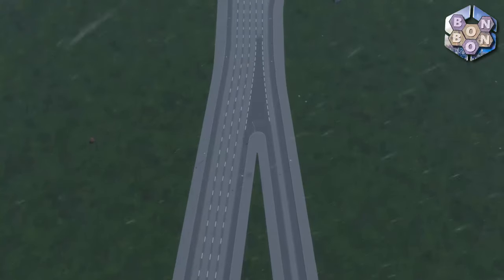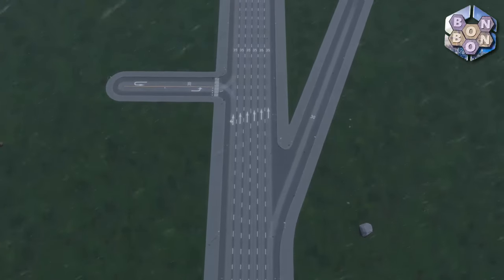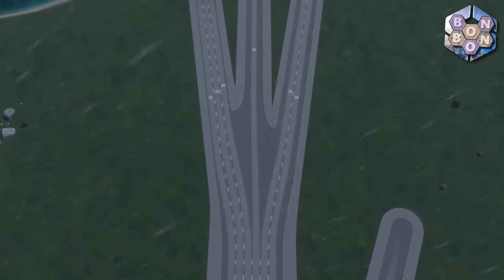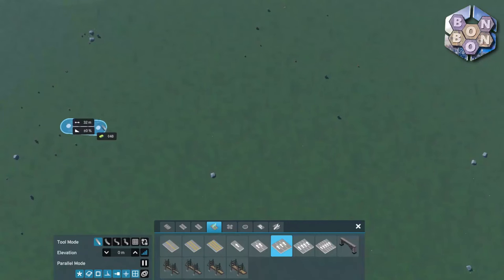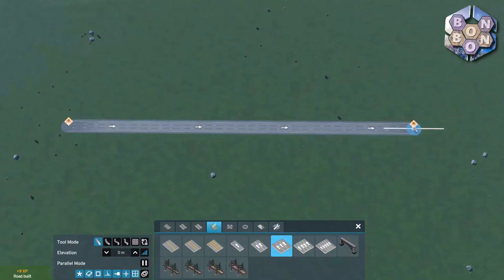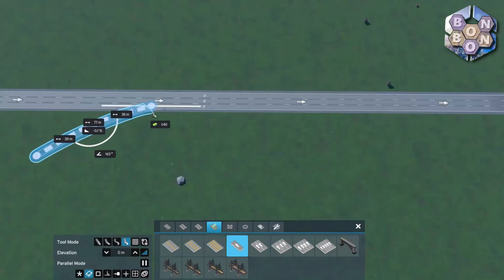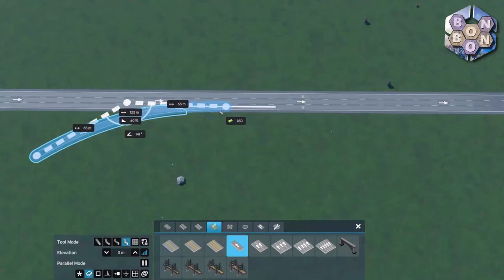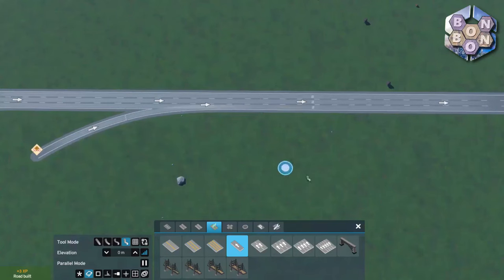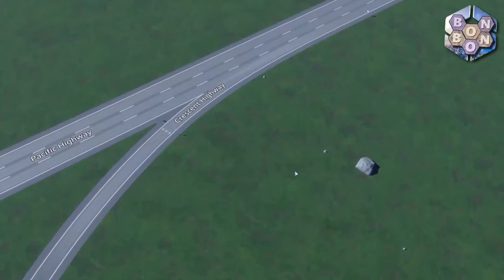Next up: lane connections. As mentioned previously, there are now multiple places on which to connect a network, and this is without doubt one of the greatest innovations within the new game. Let's start with a basic highway connection. Draw out your highway of choice, then bring in the highway ramp — I'm adding a slight curve for aesthetic realism. With snapping to existing geometry set to on, connect to the edge of the main carriageway and slide the connection position until you are happy, then click. This looks great, but we can do better.